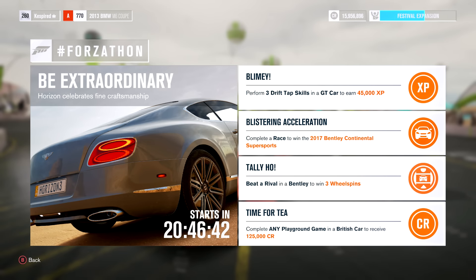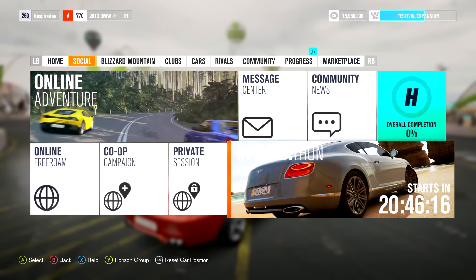This week's Forzathon is the Be Extraordinary Forzathon. Horizon celebrates fine craftsmanship and you can win the 2017 Bentley Continental Supersport, which is a new car in Forza Horizon 3 — it's a new car in general. Can't wait to get it, so let's go and do that first. It's called Blistering Acceleration — we're going to complete a race to win the Bentley Supersport.